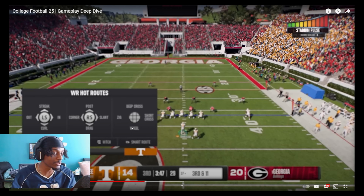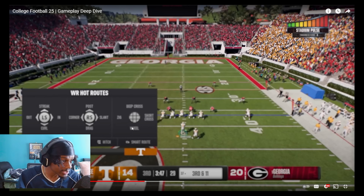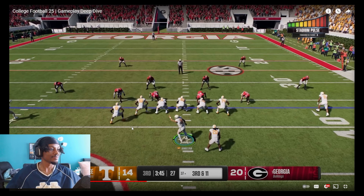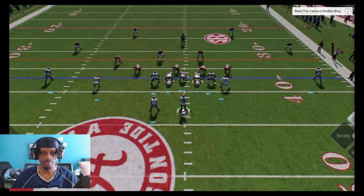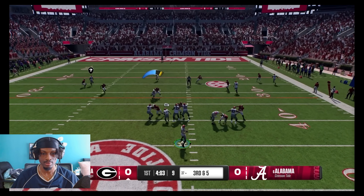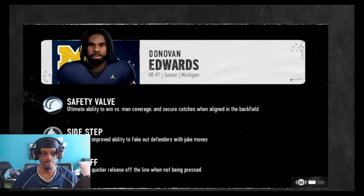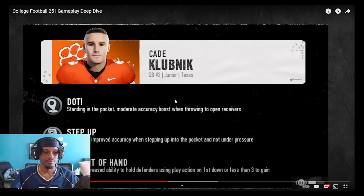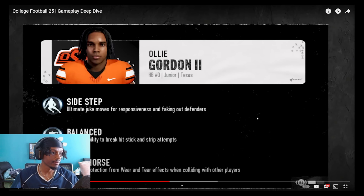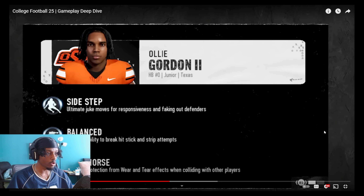Physical abilities boost attributes like breaking tackles or provide protection from wear and tear. Mental abilities enhance intangible traits like leadership, pre-snap clarity at the line of scrimmage, and staying calm under pressure. A player can have up to eight abilities, and they can scale in effectiveness, providing situational advantages throughout a game. I heard Ollie Gordon is the best player in the game currently — apparently he's the guy to have. If you're starting an online dynasty, you might want to grab Oklahoma State for an early championship run.